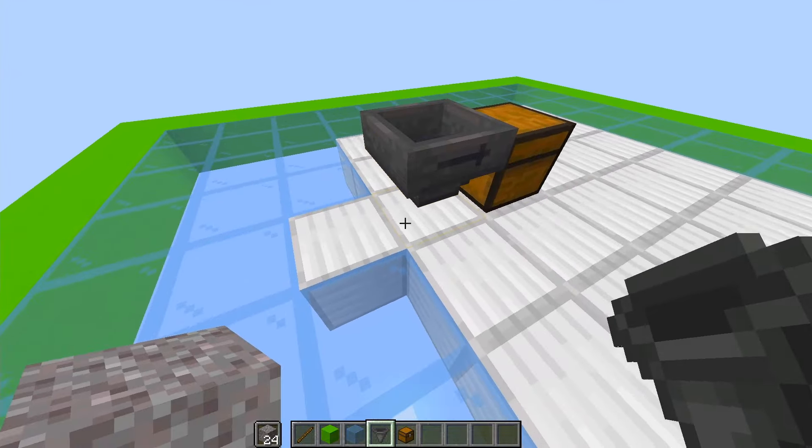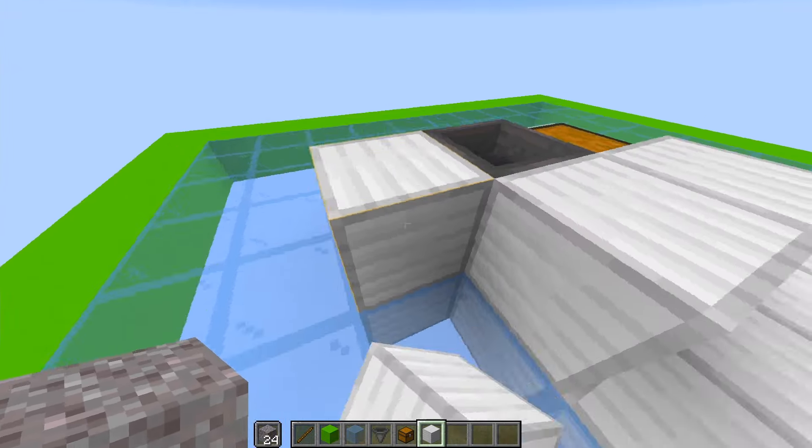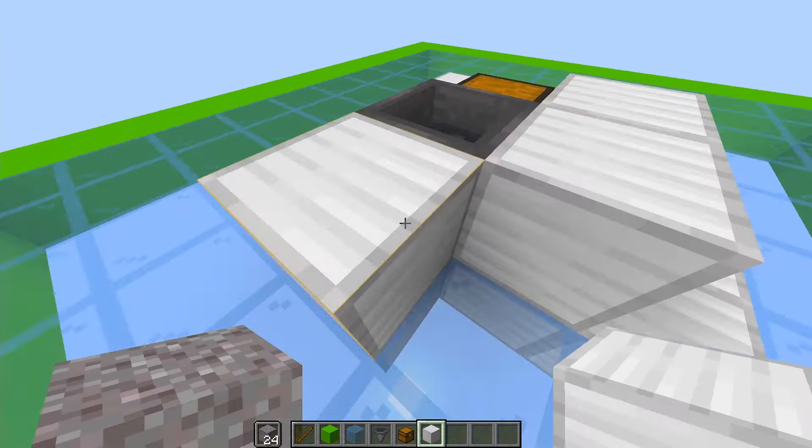What you're going to need to do first is put down your chest, and then into the back of that put your hopper. Then grab a building block and fill in around your hopper, a couple across the top as well — and there you have it, nice and simple.